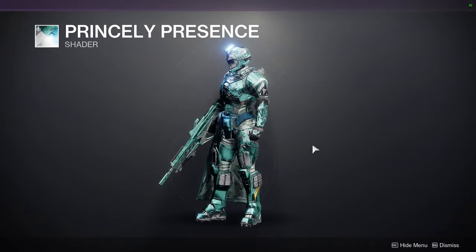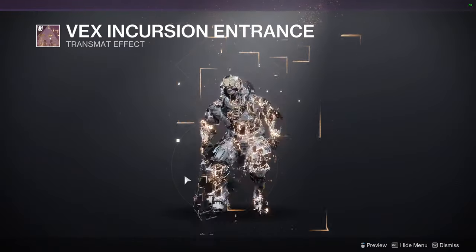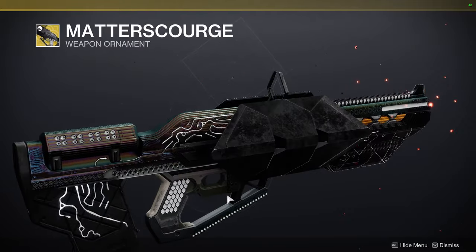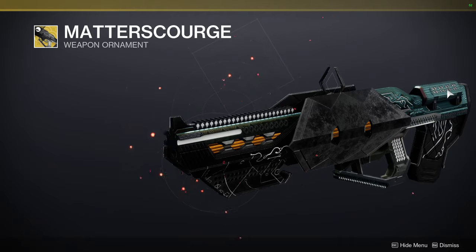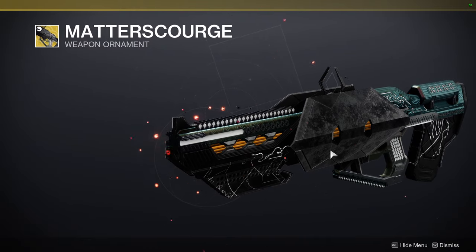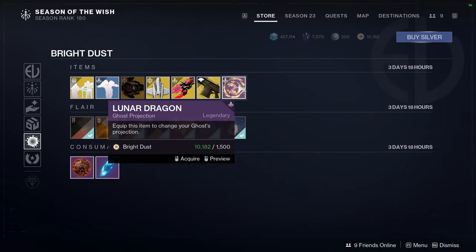As for Eververse we have Princely Presence — I don't mind it, looks pretty cool. We have Spark of Joy — this is pretty cool too. We have Vex Incursion Entrance. And then Matter Scourge for Outbreak Perfected — I'm not the biggest fan of this ornament. It's more of a reminder that it was a skin that went really well with some skins from Season of Arrivals, when you used to get really cool weapon skins in the season pass and now you don't.